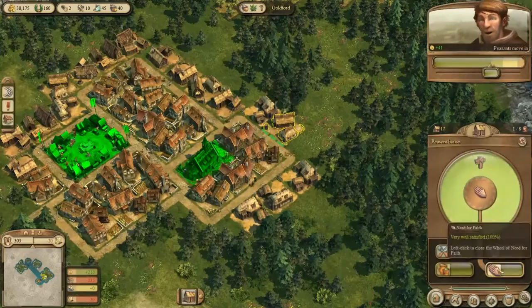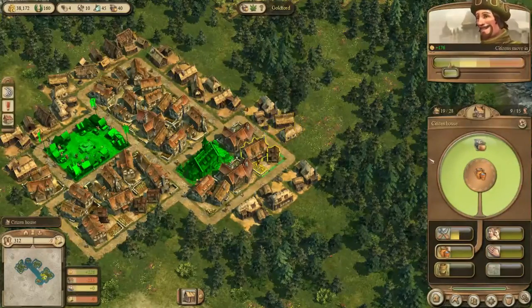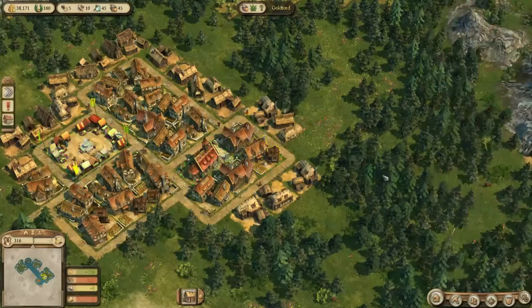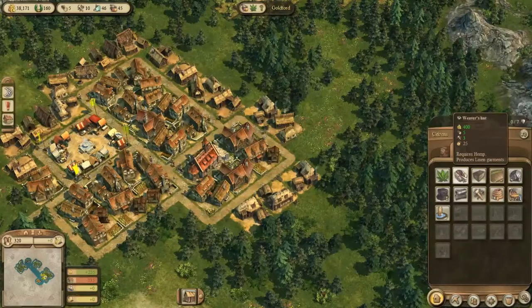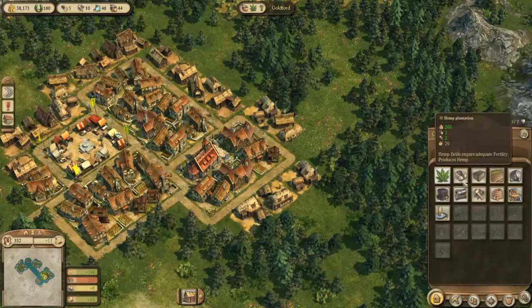These people are peasants and they are all satisfied, so they will probably move up to the next level. These are all citizens and what they need is clothing, which we can create with linen garments. At the moment we have nothing. We would need a hemp plantation and a weaver's hut. I'm not quite sure what the ratio is - I'm guessing two hemp plantations and one weaver's hut.